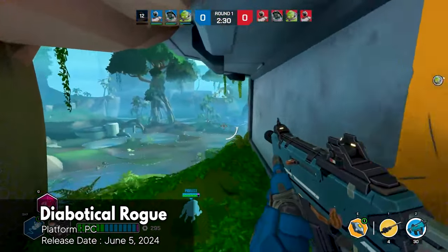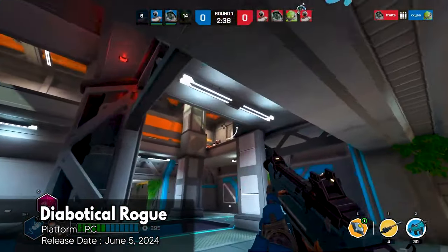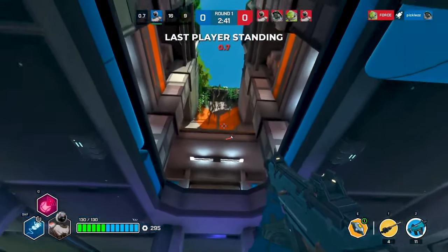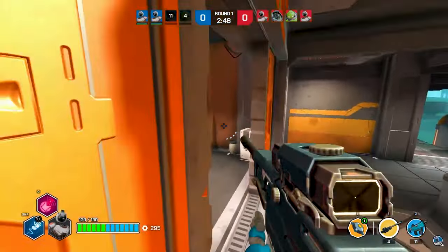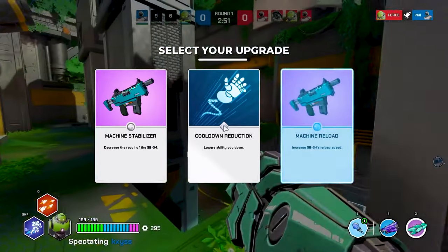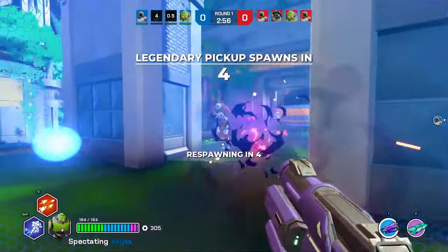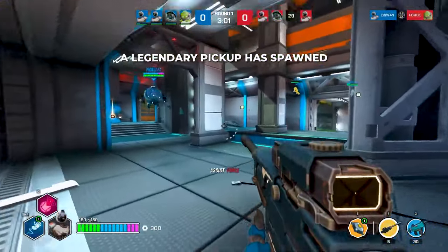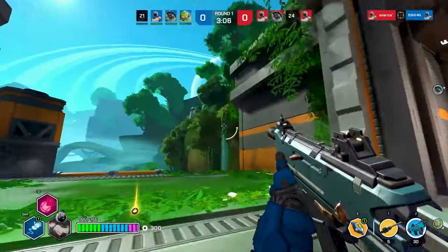Diabotical Rogue is an online first-person shooter that combines fast-paced combat with roguelike upgrades. Players can choose from three base suits, each with its own unique flair, and engage in intense battles against opponents and teammates alike. The upgrade choices made during each match can significantly impact the outcome, making strategic decision-making crucial. The game features a buttery smooth movement system, allowing players to glide around maps with agility. If you enjoy the fast-paced action of arena shooters and the long-term character progression of roguelikes, then Diabotical Rogue might be worth checking out even in early access.